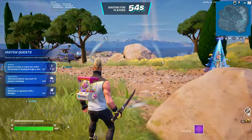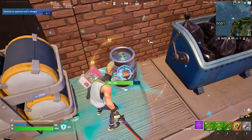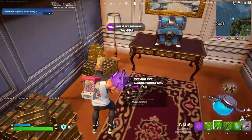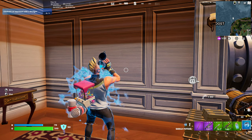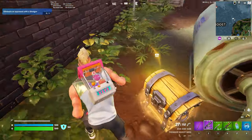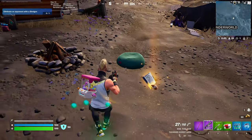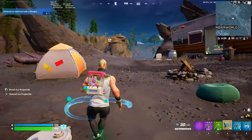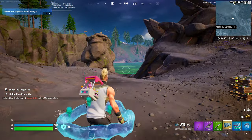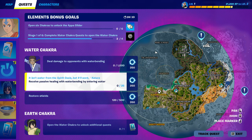There are containers that also give you shields when destroyed — gain 10, 20, and 30. We also found minis here, which work too, and of course the full-size Chug Jug as well. Simply just running around, we've found our first waterbending scroll. You'll need to pick this up, and when you do so, you'll be able to bend water. This unlocks the ability to deal 1,000 damage to opponents using waterbending, and receive passive healing with waterbending by entering water — we need to do 25 HP worth.